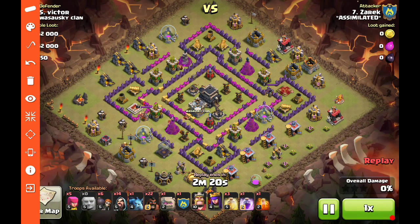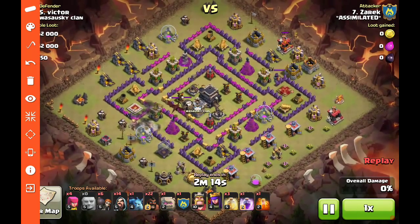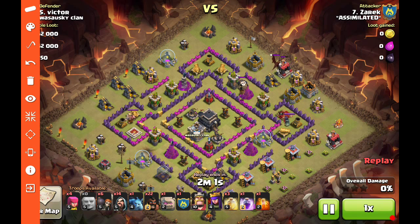He drops a single giant down at the bottom — that does two things: trips one of the giant bombs and gets the lure. He then drags the clan castle troops up to the top where he's going to launch the kill squad portion of the attack, dealing with the clan castle and the archer queen.